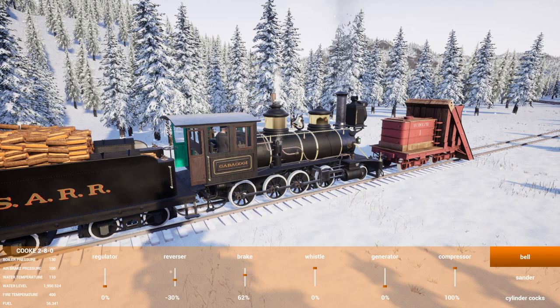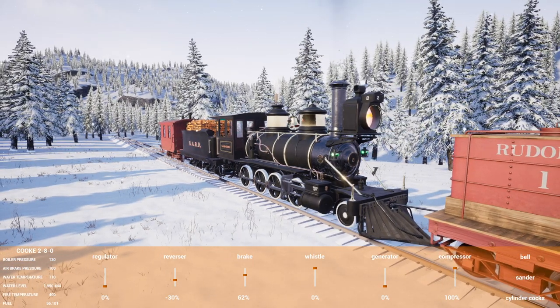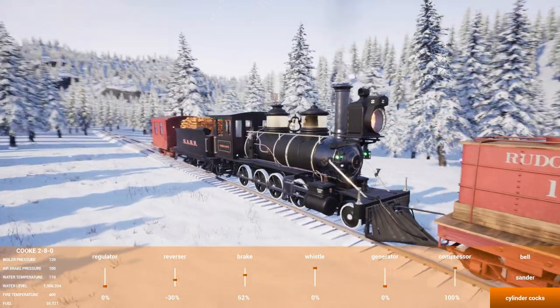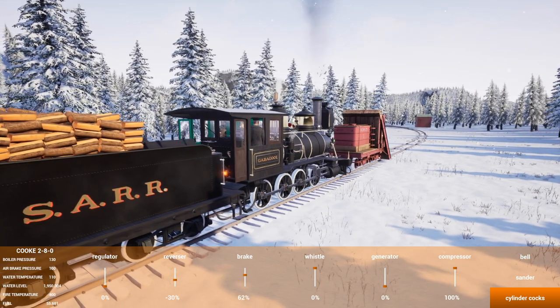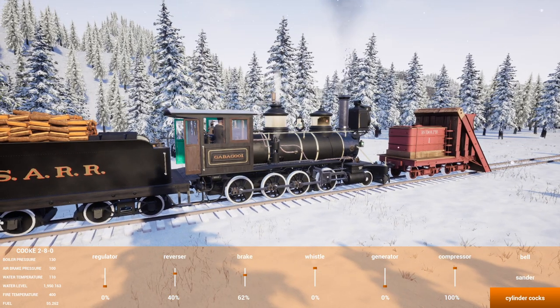The bell sounds okay but it doesn't sound as good as the other new bell from the last model I looked at. Of course you've got the cylinder cocks you can open - some of the best looking steam in any train sim I've seen. Let's throw the reverser forward a little bit. It's not a heavy train so we'll do about 40 percent cutoff. Release the brakes and give a whistle.